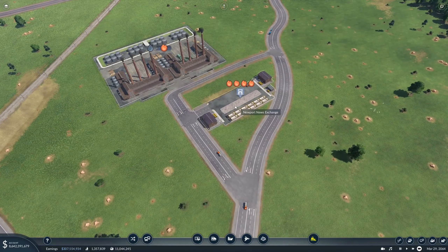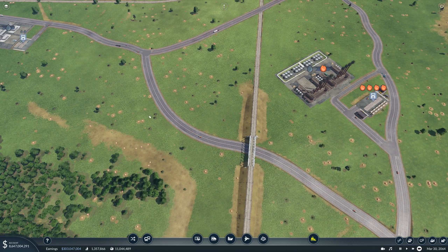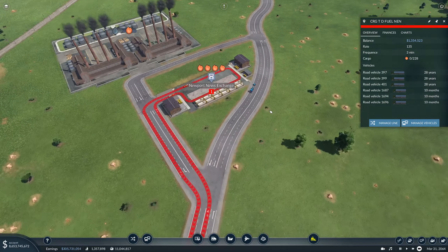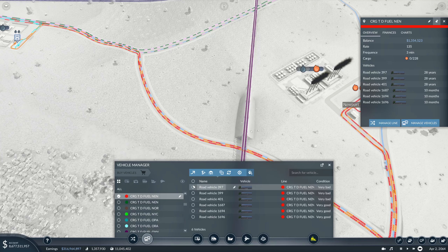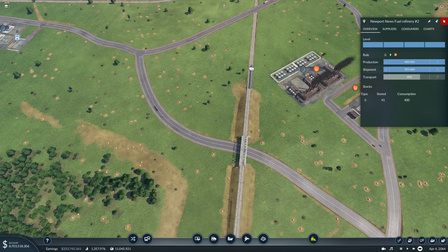We have a lot of fuel sitting here - why? We have so much fuel sitting here and the rate is absolutely horrible. Manage vehicles, clone - some of these are 28 years old. Clone again - that should get us to where we want to be, more or less.